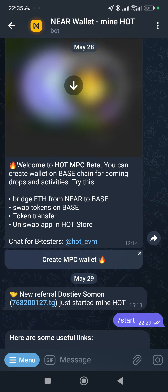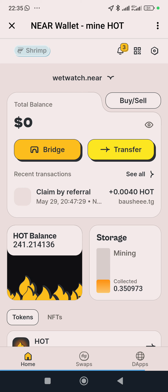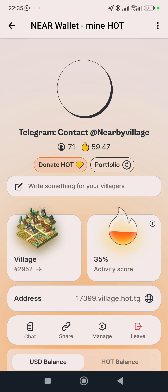Now let me show you the second method to invite your friends. The second method is for people already in a certain village, or if you have your own Near or Hot village. Click on Storage again, but instead of clicking Friends at the bottom, click on the Telegram Contact Nearby Village option.